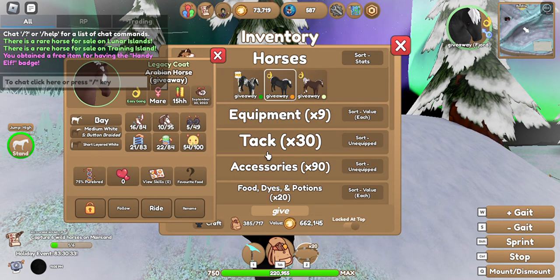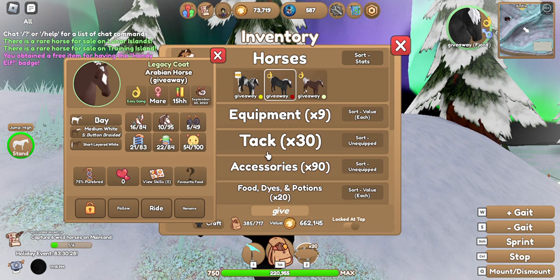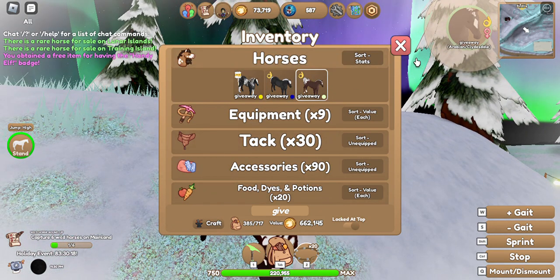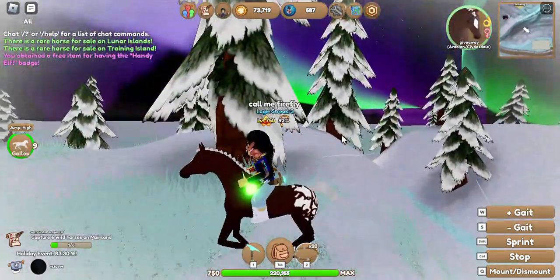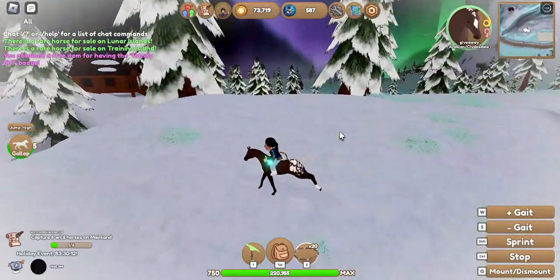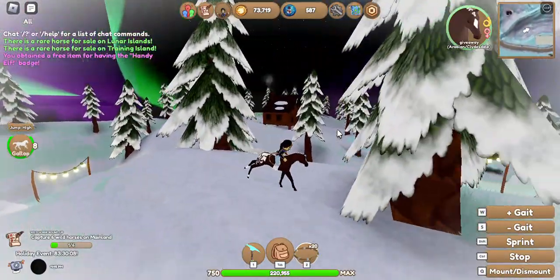This one is honestly my favorite — it's 75 purebred and it is a bay appaloosa Legacy Co. Arabian. So it's a Legacy Co. Arabian but it looks like a bay appaloosa. Definitely my favorite one of them — it's very cute. It's an Arabian slash Fjord but its hair looks like this.